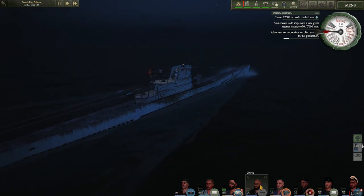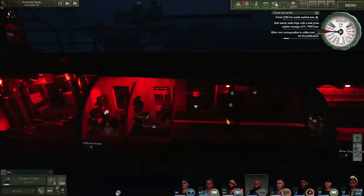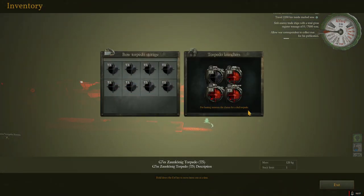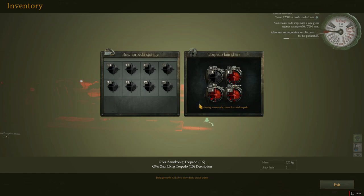So if we go ahead and grab a mechanic here, we'll scroll on into the ship and we'll bring up our torpedo launchers. You can see here we have all T3s loaded up, we have some T1s available and some T5s. So we'll begin by talking about the differences between the torpedoes.